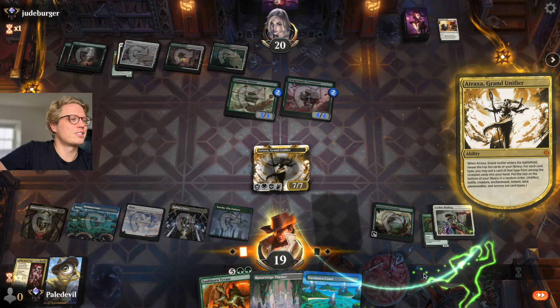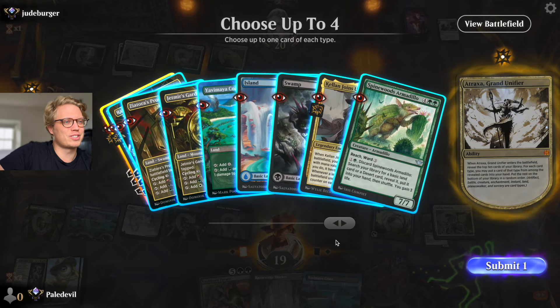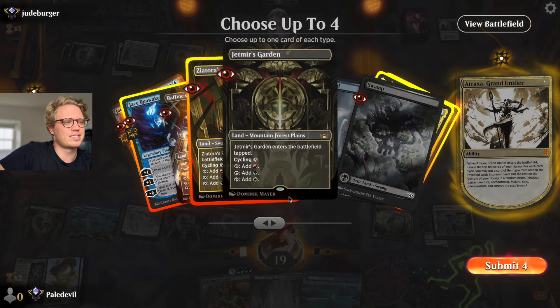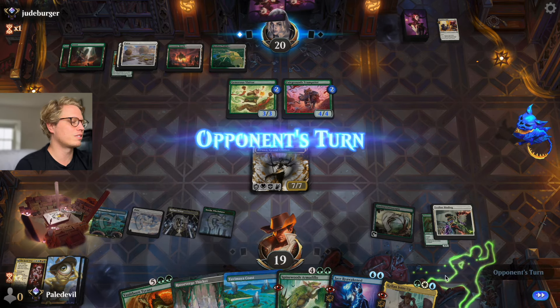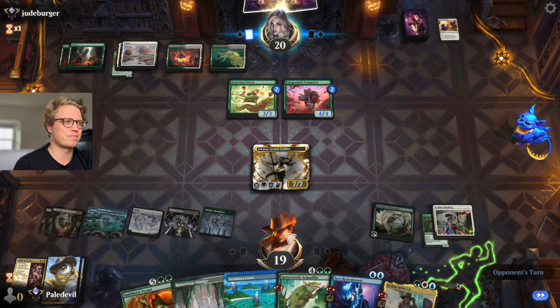Can you say Atraxa is not good with Ancient Cornucopia? We forgot we had Jace and Kellen Joins Up with our Bramble Familiar, which isn't here at the moment. It's interesting when you build a deck to make a combo but the deck functions by itself with other combos — this feels pretty good.